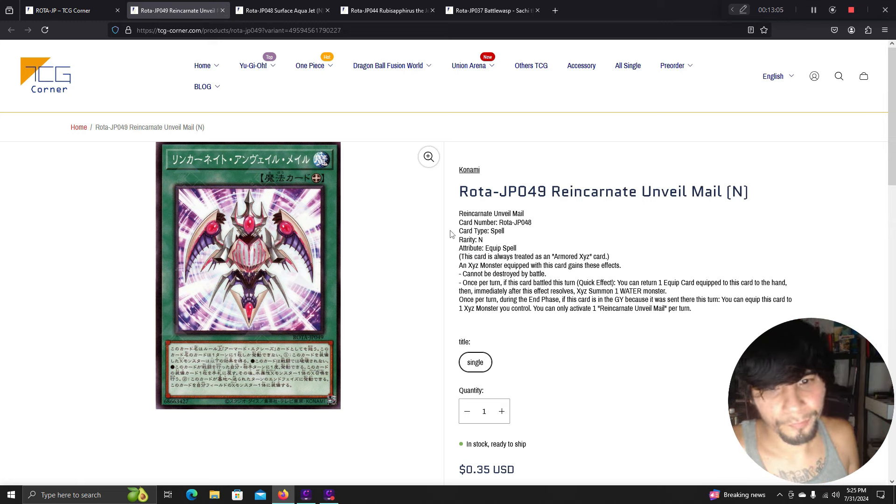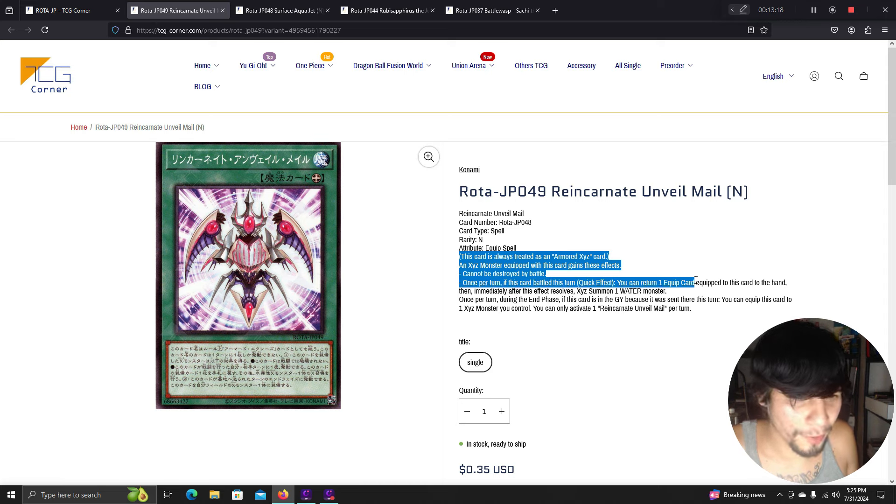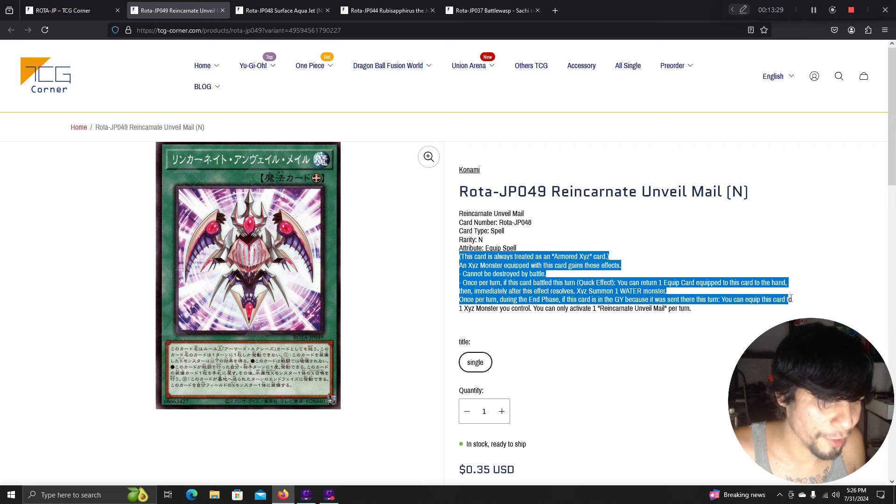Reincarnate Unveil Mail is always treated as an Armored XYZ card. An XYZ monster equipped with this card gains: cannot be destroyed by battle; once per turn during battle, quick effect: return one card equipped to this monster to the hand, then immediately XYZ summon one water monster. During the end phase, if this card is in your graveyard because it was sent there, equip this card to one XYZ monster you control.